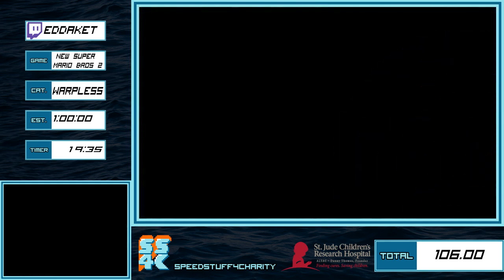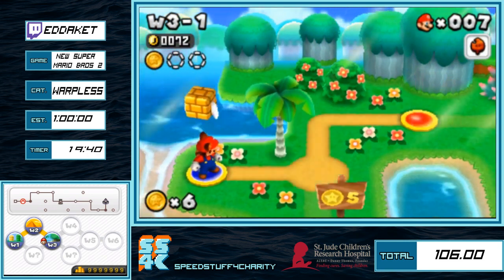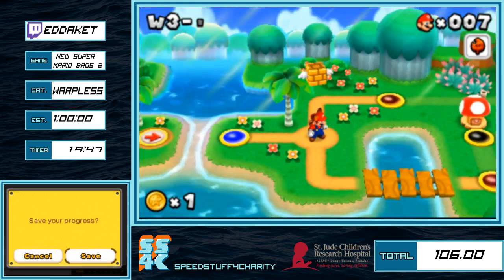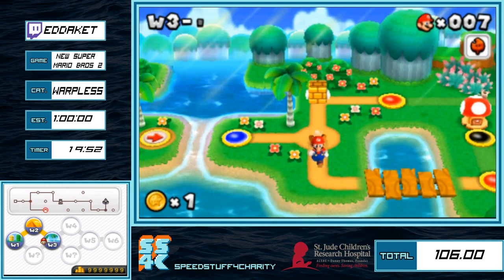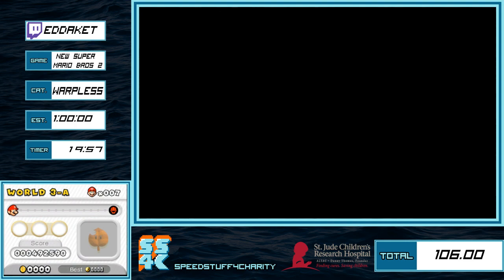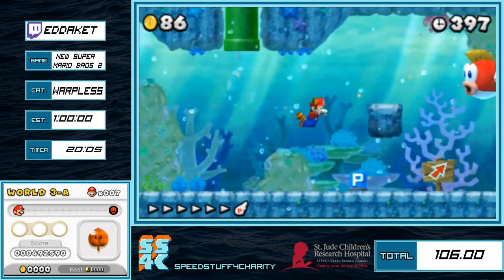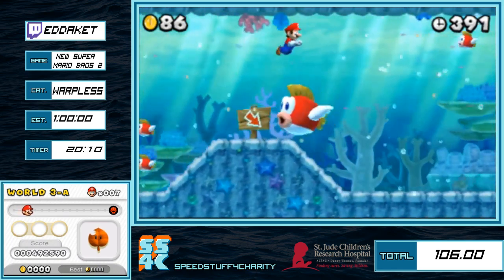Having maxed coins saves about 10 seconds in this run, and about 6 seconds in any percent. The reason it saves time is that after every castle or tower — basically any time the game asks you if you want to save — it will count up the coins you got in that last level. It's only about 20 hours to farm; it's really not that bad. There's a neat way to farm your coins so it really doesn't take long.